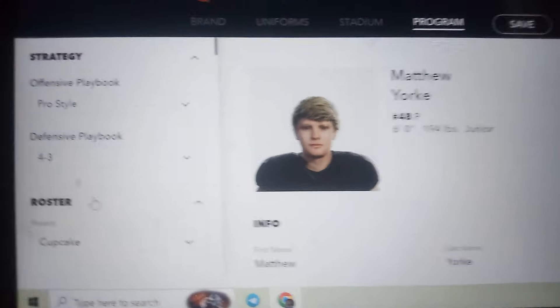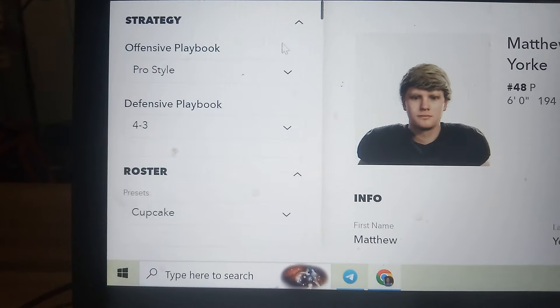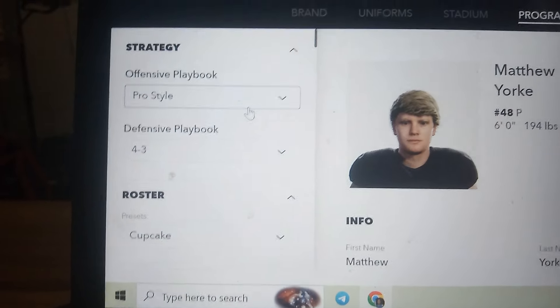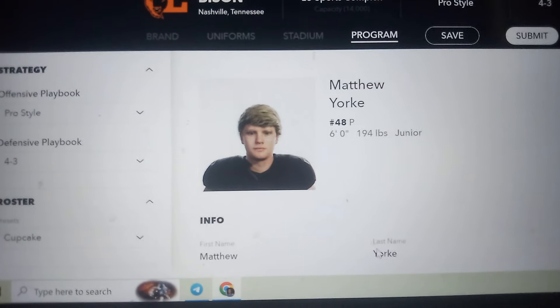This is the roster. I chose Cupcake as the roster - I want to have a really bad roster. We're gonna run pro style, which is just the default offense type, and 4-3 defense, which I prefer over 3-4. I think 4-3 is better for stopping the run.